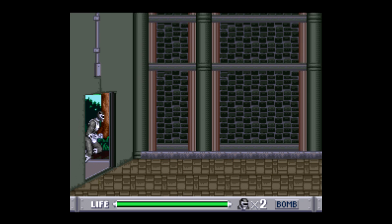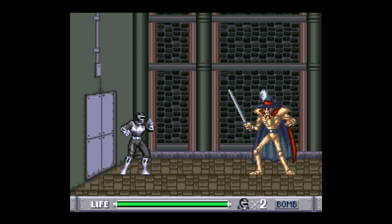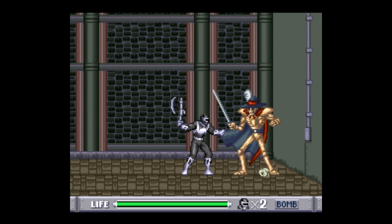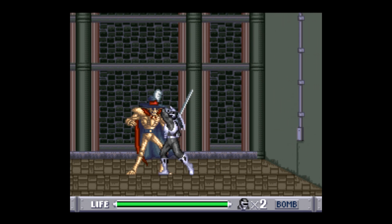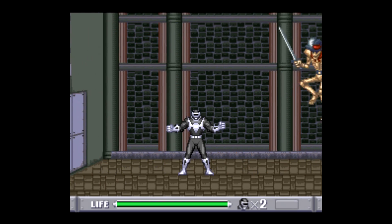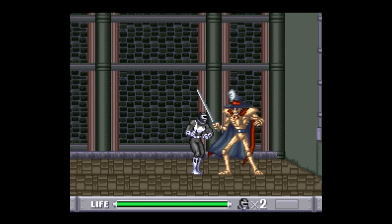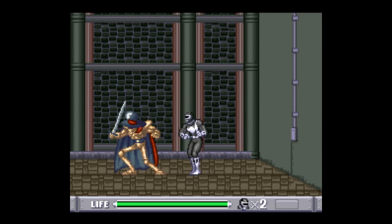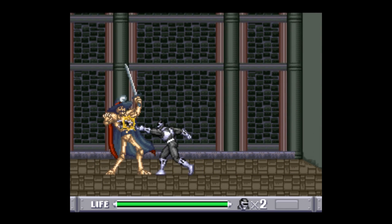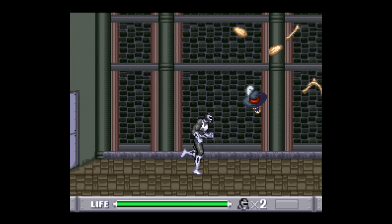Here we go with the first boss encounter against Bones. Bones was in the second episode of the show, and the first of Rita's creatures other than the putties that you got to see. We're mostly looking at him with quick combos on the ground — use your special move if you still have it to do at least a little bit of damage. Every time he jumps over our heads, turn around and immediately go right back into the combo, trying to knock him back throughout the room.